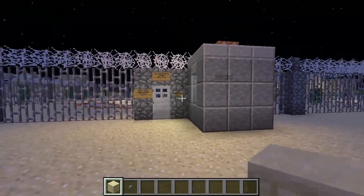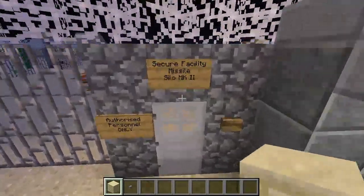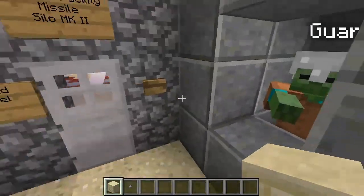G'day guys, Morsi here. What you're about to see is top secret — it is the missile silo Mk2. I've even got a special guard. We broke the bank and hired a guard to guard the door here.